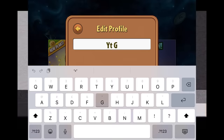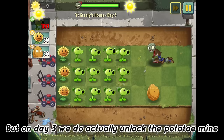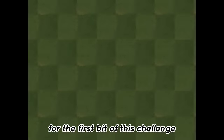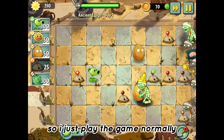After setting up my account and naming my profile YT Greeley, we're put into the tutorial where days one, two, and three are unfortunately all done fruitless. But on day three we do actually unlock the potato mine, which for some reason I thought was a fruit, which basically means I'm going to be using potato mines only for the first bit of this challenge. Crazy Dave then eats his taco, which puts us in a cutscene, and we somehow end up in the Egyptian era. Days one through three were tutorials and day four was a conveyor belt level.